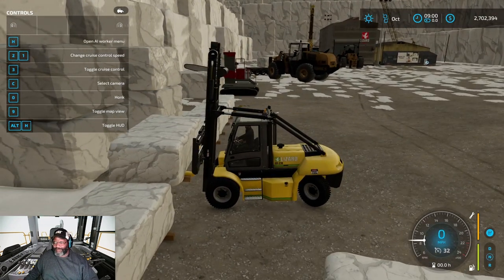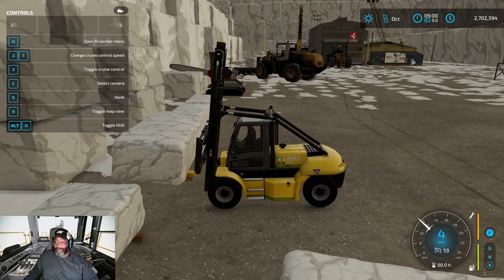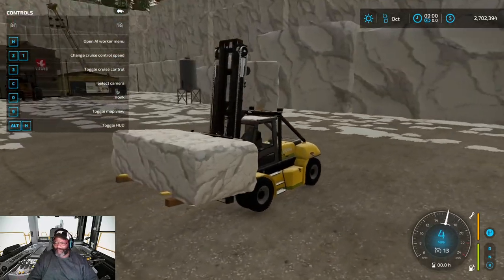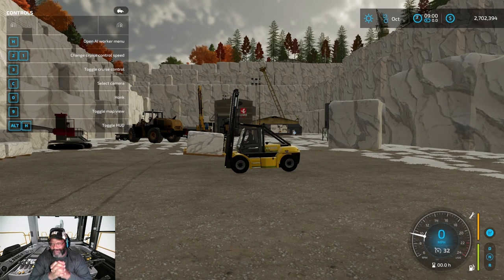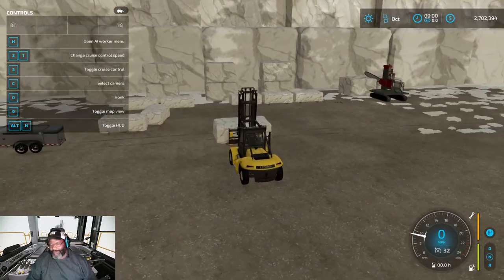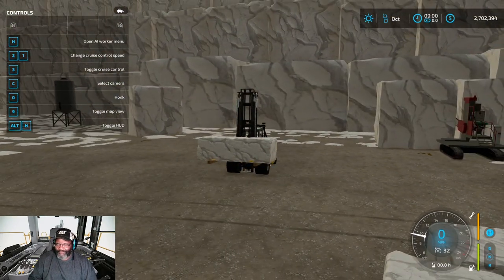Yeah, it works great — that marble is heavy! It tips the loaders and stuff, she's very heavy. But you can load all your trailers that way. That's how you spawn it: leave the distribution mode on 'storing' and it'll pop them all up in the boxed area. Load your trailers and go sell it. I think these sell for like 50 to 60,000 per block, so it's quite a bit of money — well worth it.